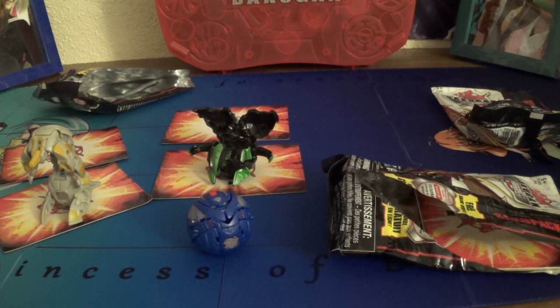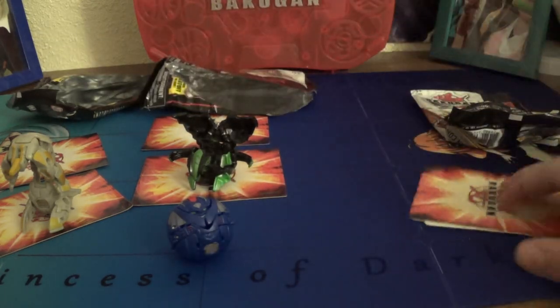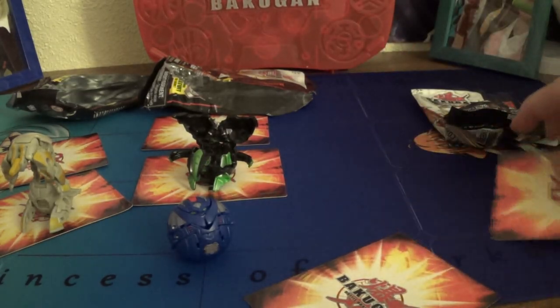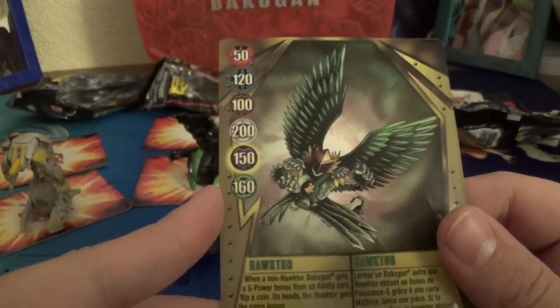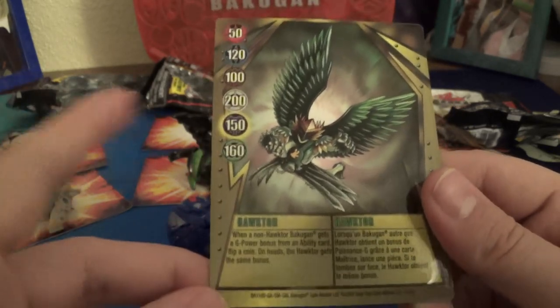Bakugan Dimensions — may it rest in peace. Spinmaster, do something like Bakugan Dimensions again, that was amazing. And again, bakugan.com. Gate card — Haktor character card. 50 to Pyrus, 120 to Aquas, 100 to Subterra, 200 to Haos, 150 to Darkus, and 160 to Ventus.